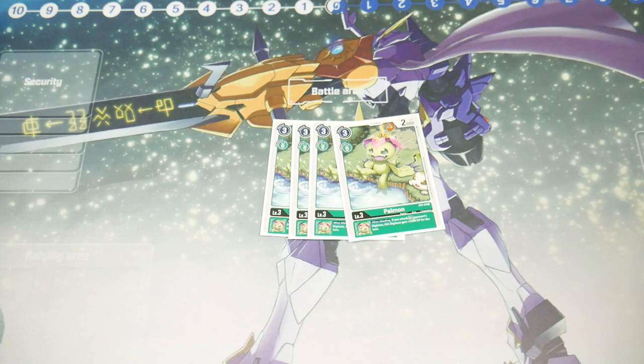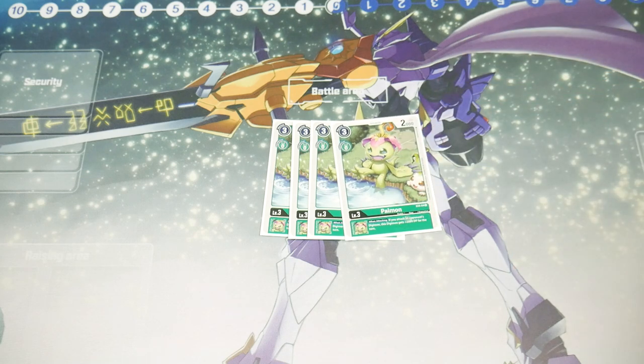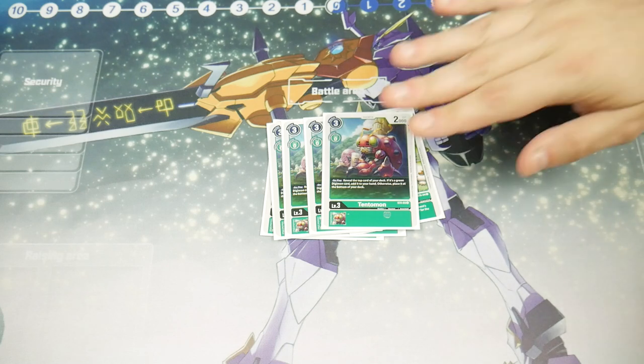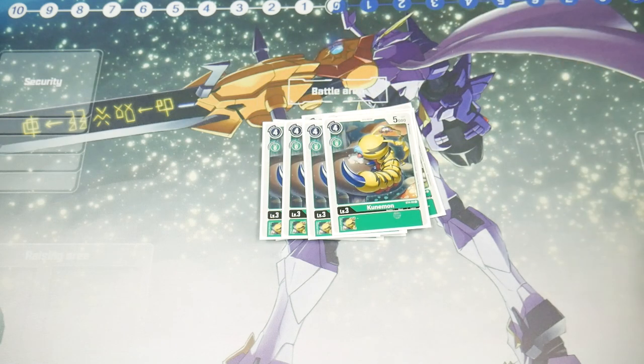The whole point of the deck is to attack creatures and deal security damage, so attacking for an extra two thousand can get over things — especially the lower levels. Really good card. What I think is the best level three in the deck is four Tentamon. It's an on-play: reveal the top card of your deck, and if it's a green Digimon card, add it to your hand. Most of our deck are green Digimon cards, so this is almost always going to resolve.